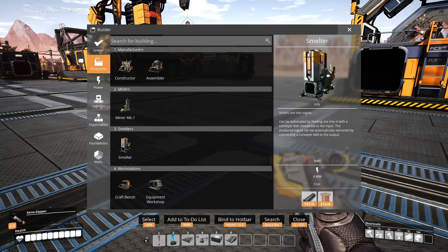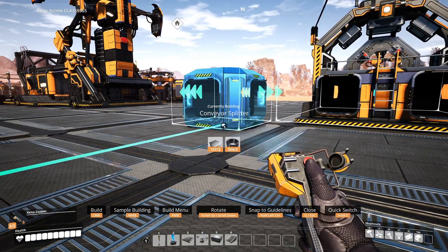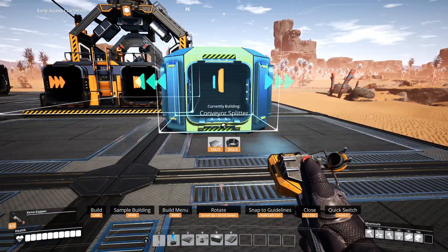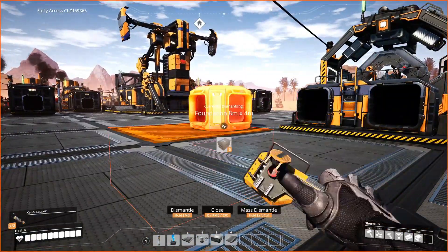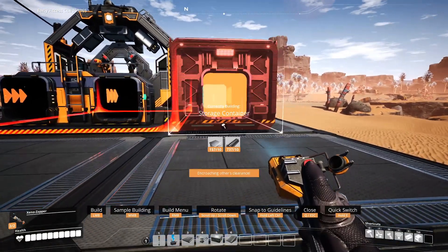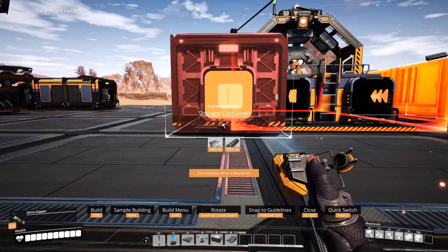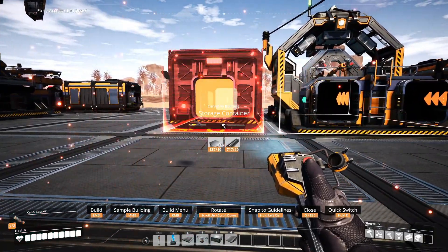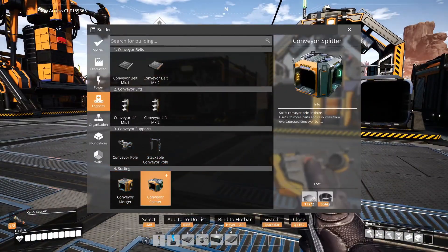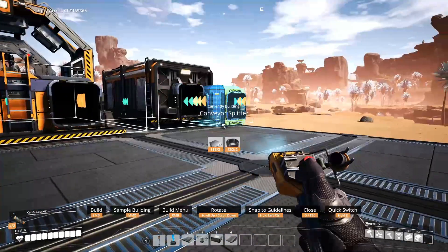I'm going to need to put a logistics splitter here. I'm going to grab this and route it around, putting these here just so that I can use the splitters in line with them.